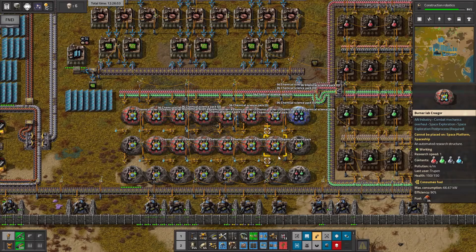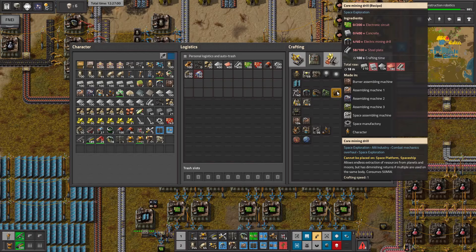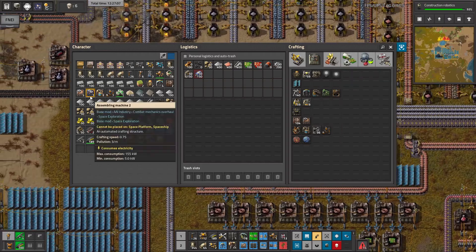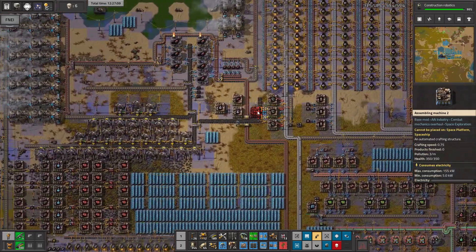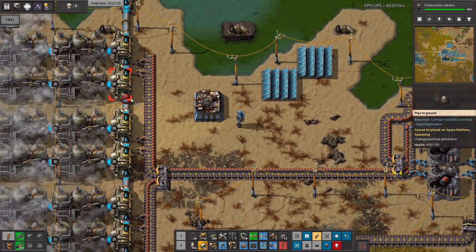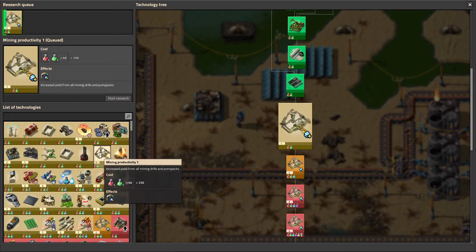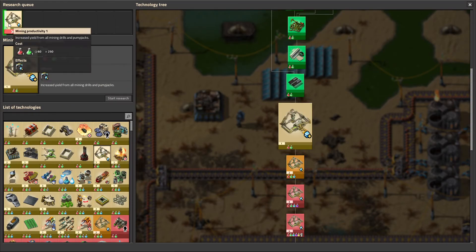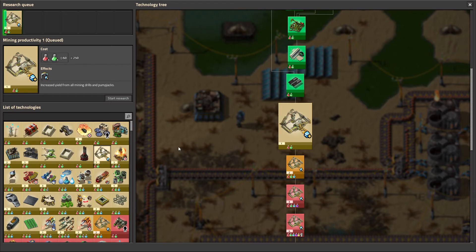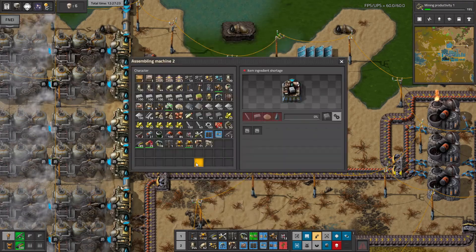We'll soon have robots. Now let's think about this mining - it needs a lot more concrete still. We need to craft the concrete. Let's go near our refinery. We have some undergrounds and we have construction robots, so maybe now I'll go for mining productivity - it's very useful research. Here we are going with concrete.